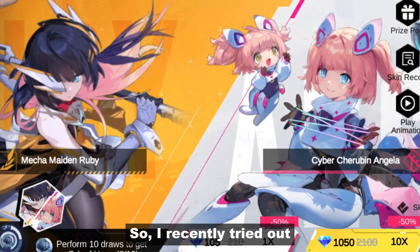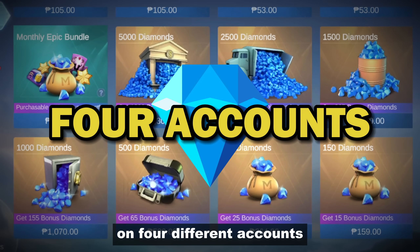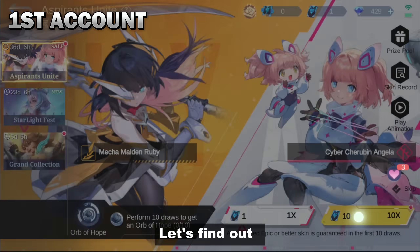Hey guys, what's up? So I recently tried out the Aspirant Unite event by recharging diamonds on 4 different accounts. Can we really get an epic skin that we do not own? Let's find out!